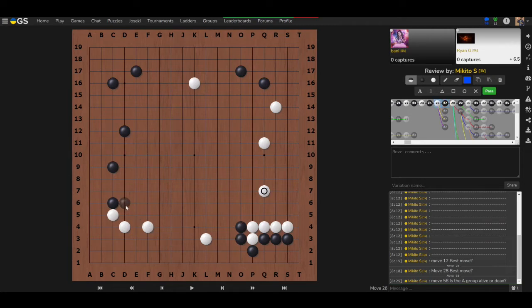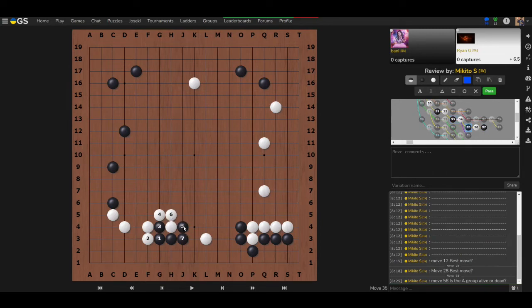The golden rule of attachment: first look at whether you can hane and counter-attack. If white plays here, black can atari and get stronger — white shouldn't be comfortable. In this local shape, breaking the tiger's mouth should be almost an instinct — it's ingrained. At this point if white plays a certain move, black can atari and get stronger, either taking territory or breaking up white's area significantly.